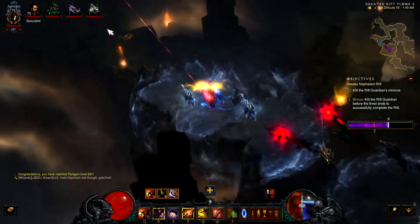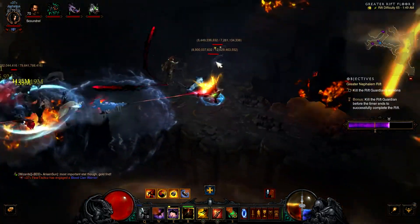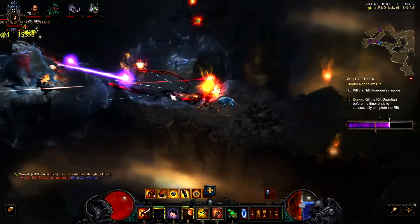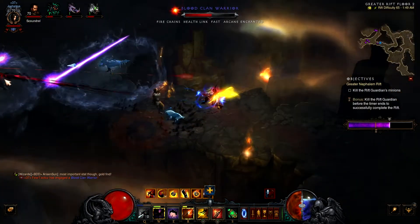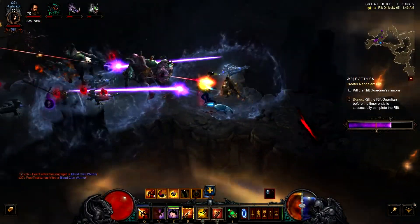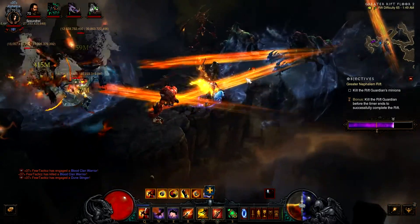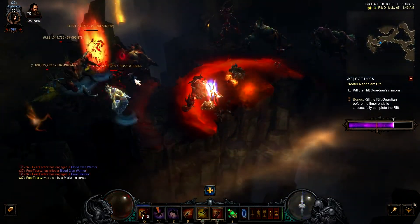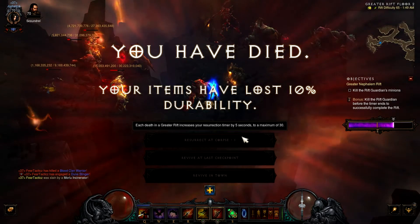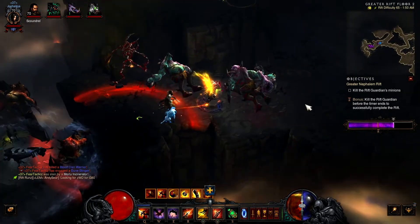I'm going to commentate on what's going on here in the rest of this rift. This is a GR65 — I was farming on all my wizards doing group play, asking people to drop Demon Hunter gear for me. Thankfully I got the six-piece Marauder and crafted an ancient Manticore, and it was great. As you saw, I stood at a distance, laid my sentries down, and pulverized that rare pack. I didn't react fast enough to that meteor and got one-shot — that's what happens when you tunnel vision.